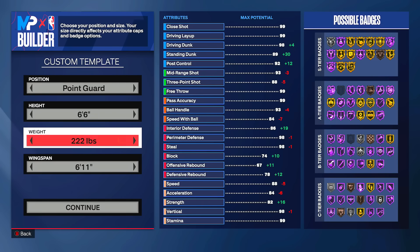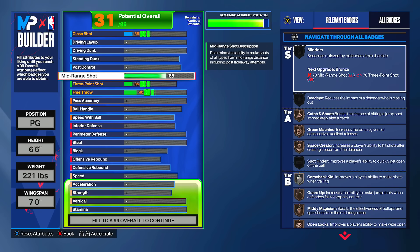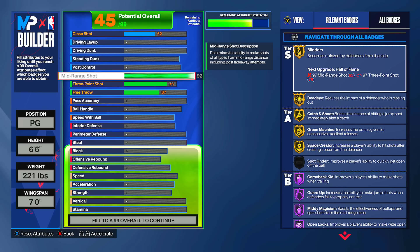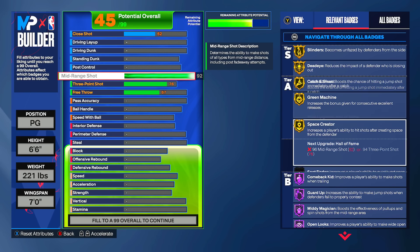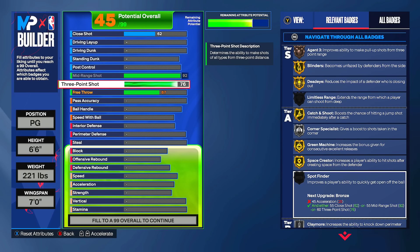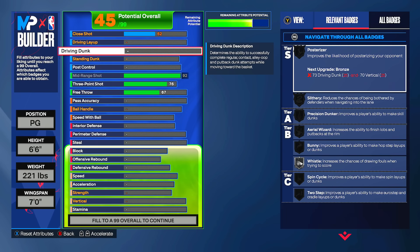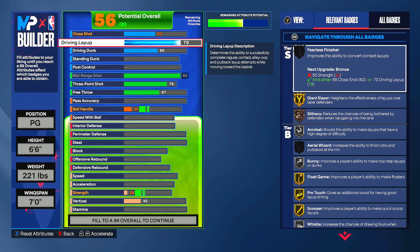This second build is 221 pounds with a seven-foot wingspan, giving us a 92 mid-range and a 76 three-pointer. If you play threes or rec, I still think this is a very good build. I've made many builds with a 76 three-pointer, and because of the badges you get — like hall of fame open looks — you'll shoot just fine as long as you take smart shots. This is more of a twos build, though you can honestly play anywhere.